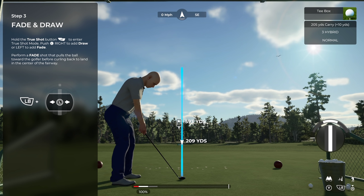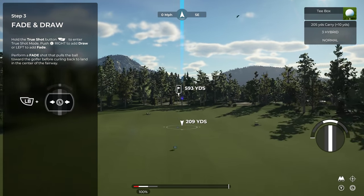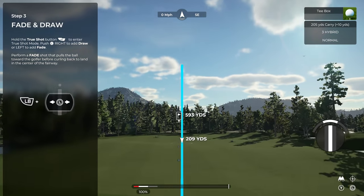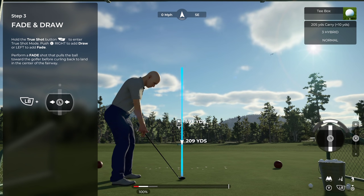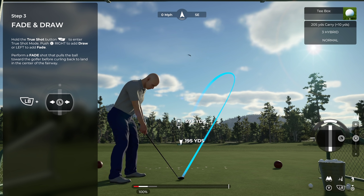To apply a fade or draw, hold down the true shot button — move the aim stick to the left for a fade, to the right for a draw. There's a blue line they call ProVision, and in the difficulty settings you can change how much it affects your gameplay. To apply a fade, hold the left button on your controller and pull it left; for a draw, pull right. The actual ball flight paths are a lot better in 2K21 than in TGC 2019.